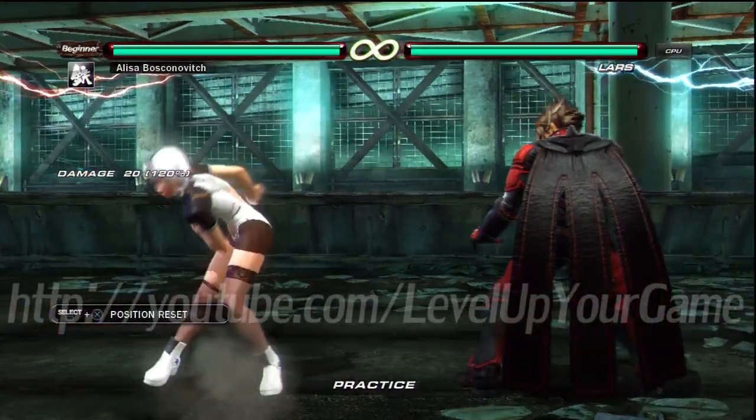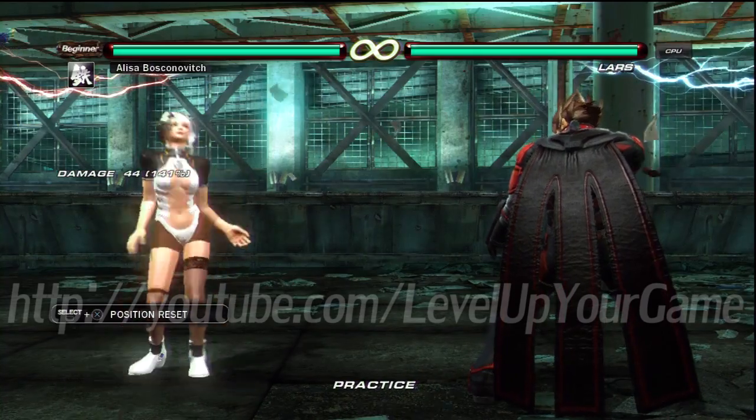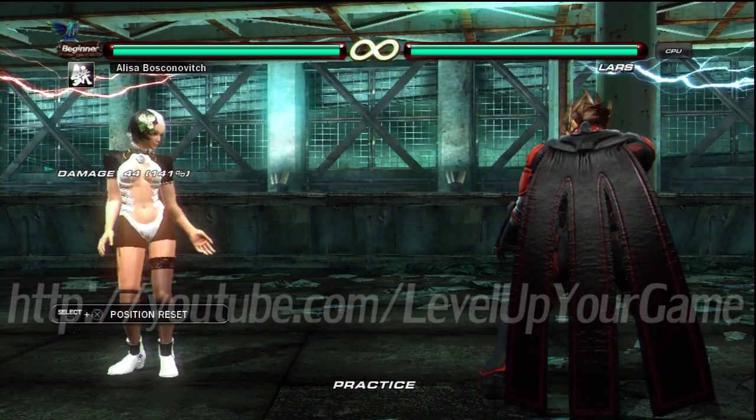So does that pretty much cover her stances? Well, she does have the down-back stance, but I don't really count it as a stance because only two moves come out of it and they're both high. Both of the moves that come out of the down-back stance are high. So it's mainly used for evasion? Yeah, I would say so. It's done by down-back 1. The down-back 1 by itself crushes some mids, so there is definitely a use for that.